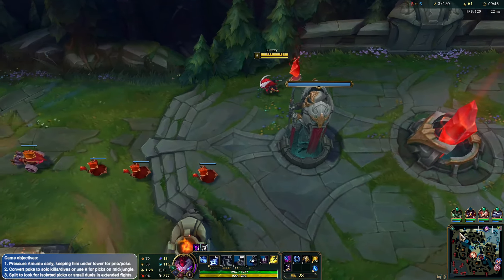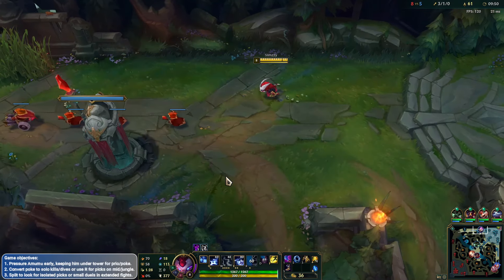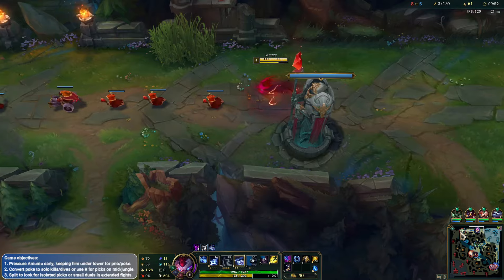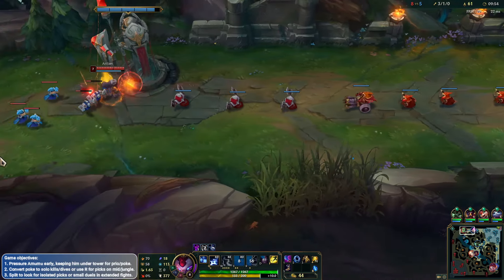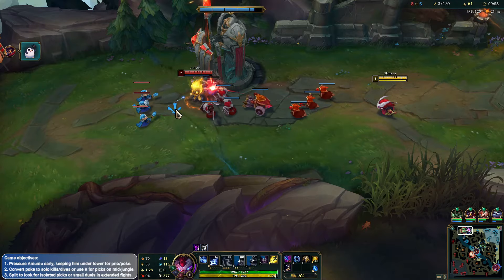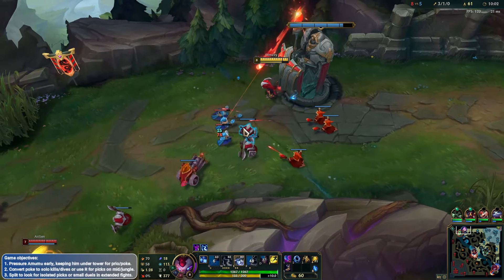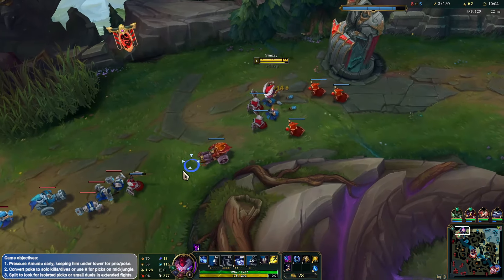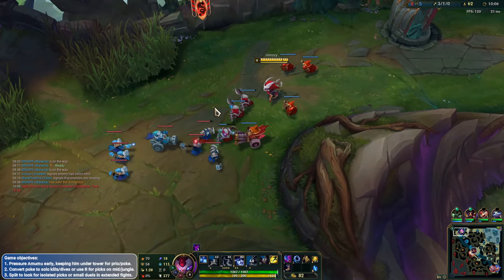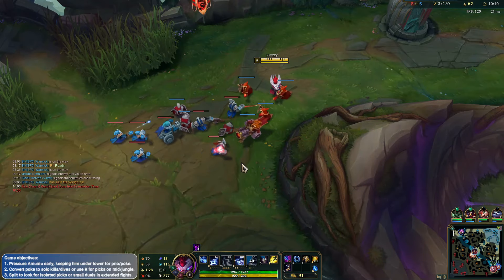There's the boots coming in now — awesome stuff. From here, getting Nashor's is probably quite nice. I want to get something with HP — I might go for a Titanic, might try that out. We don't have much HP though, other than Titanic. So maybe it's not going to be worth it — it's good if you're stacking HP, but we're not really stacking HP. Extra AD would be nice though. Our W scales off AD, which is awesome.